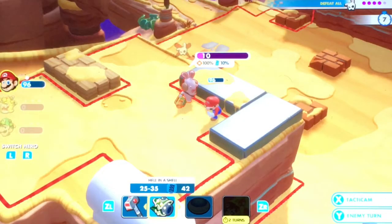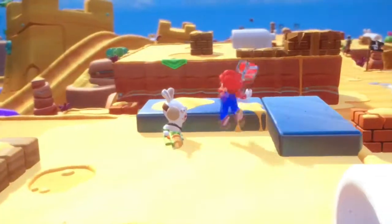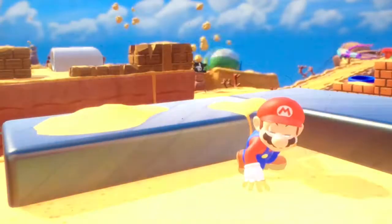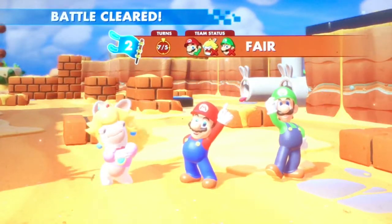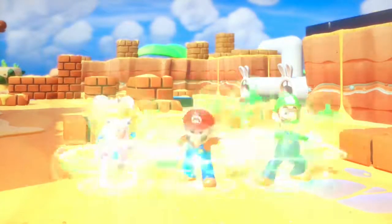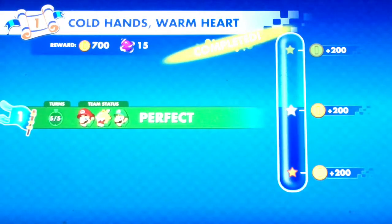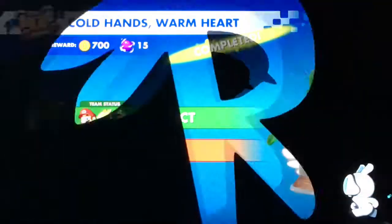Okay, so we got back and this is the last enemy. This was the hardest battle I've ever done, but there will probably be harder ones in the future. Let's just use this hammer — it's a close-up — and we just killed the last rabbit. Let's go! That took forever. Whatever, we completed the chapter. We got past that thing — that was so hard. We got a medal and some coins. Let's go!